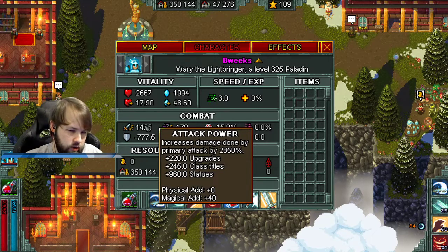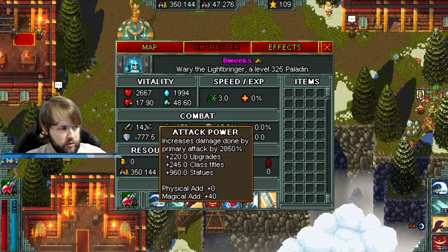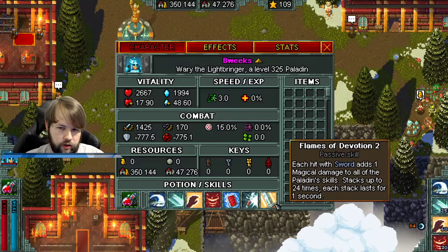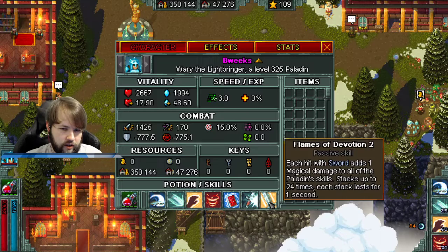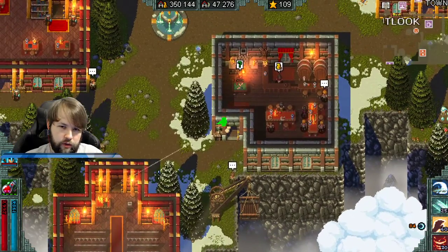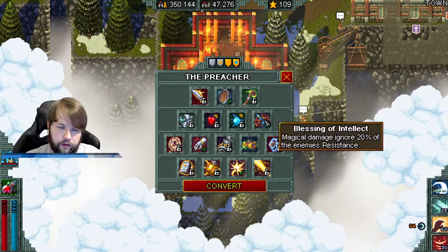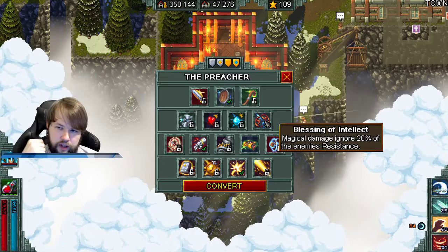That plus 40 is added to my base 31, so now I do 31 physical damage and 40 magical damage on my primary. Both are increased by my attack power. I still maintain the same ratio — most of my damage is now magical. And then we add Flames of Devotion stacks on top, which is even more magic damage on my primary, so I end up doing a ton more magic damage than physical.